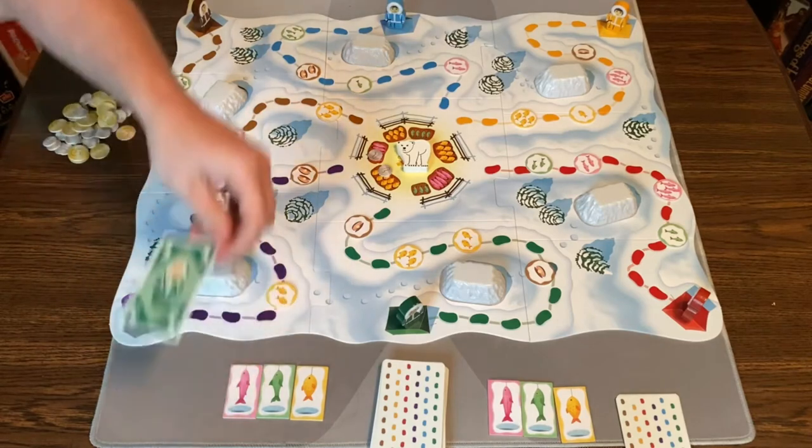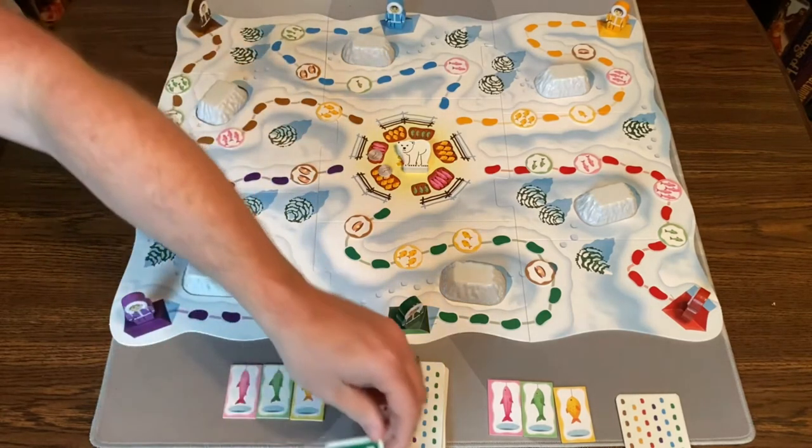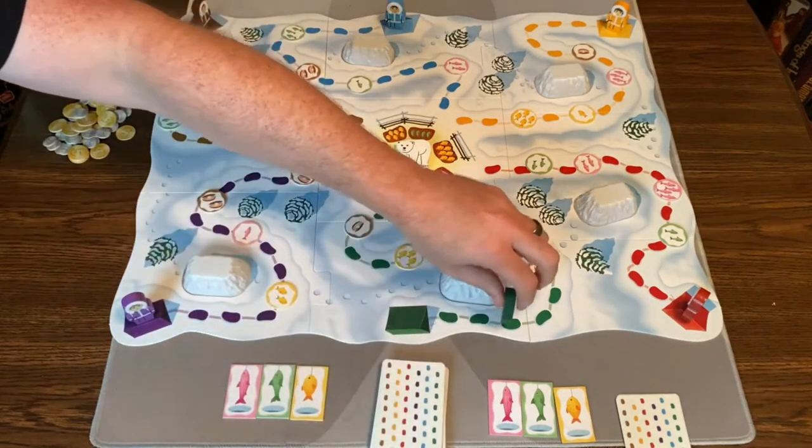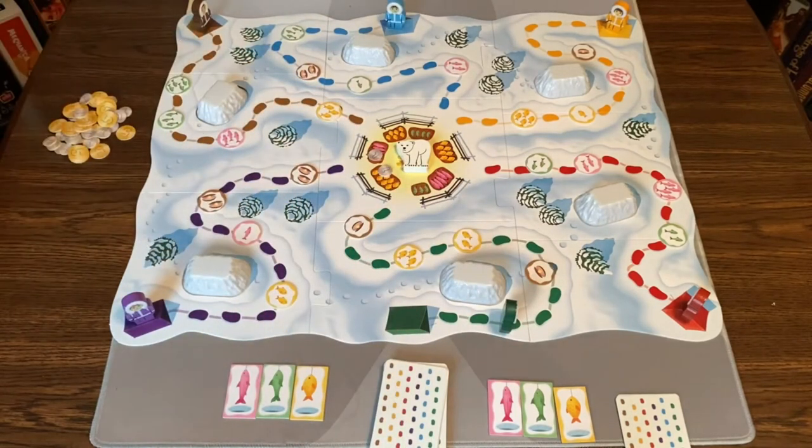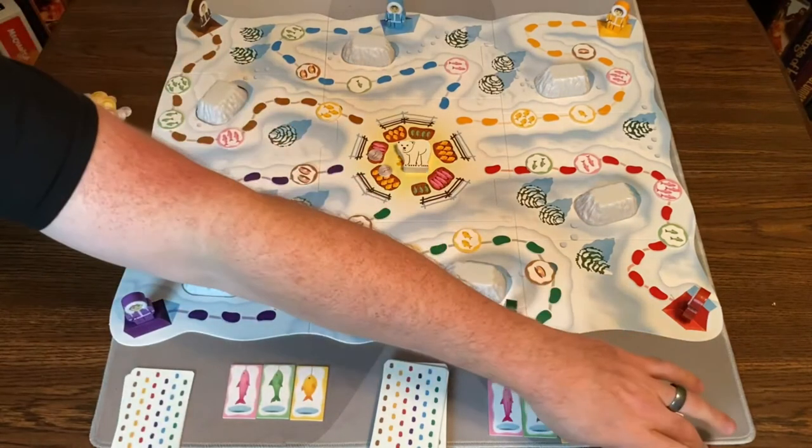So I'll play this green three and move this guy three spaces. Then you draw a number of cards equal to what you played — you always have six cards.